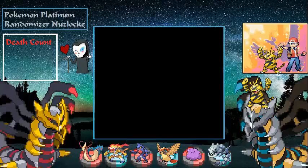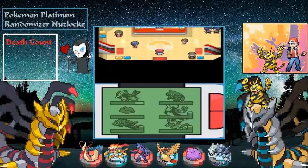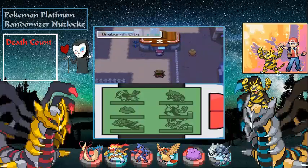Let's heal up real quick. Joy, give us your healing powers — not that we really need it. Our team's pretty healthy, minus Pidgeot taking some damage, but nothing too crazy.